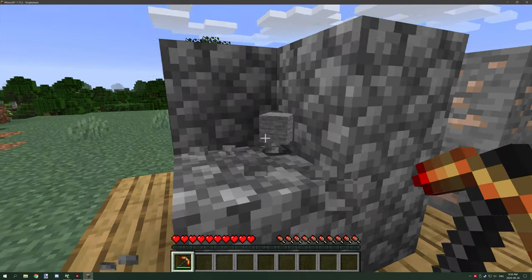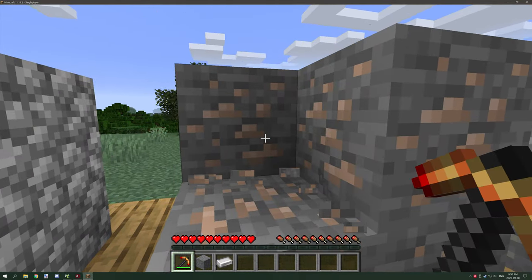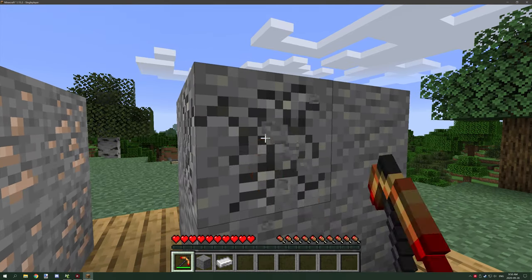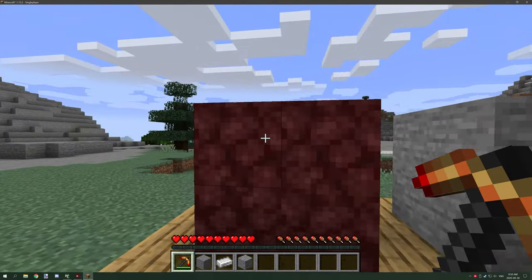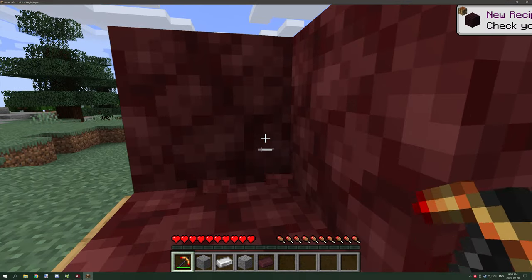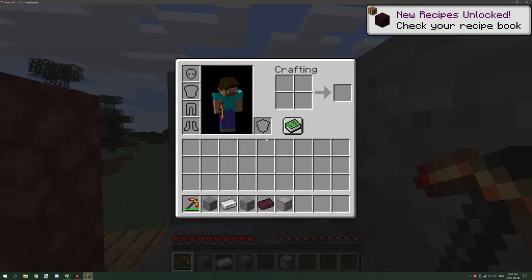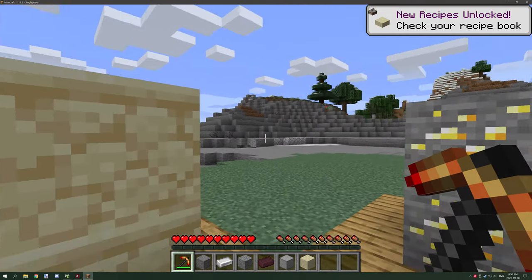So if we were to mine this cobblestone, as you can see it drops stone. If we mine the iron it's going to drop an iron ingot. If we mine this, it's not actually going to drop anything because it doesn't have a smelting recipe, so it's going to drop the block itself. And if you go over here it should drop nether bricks. Stone will drop smooth stone - yep.